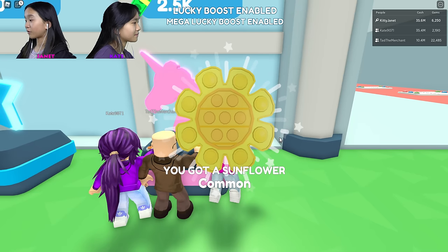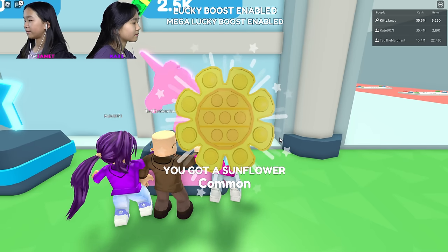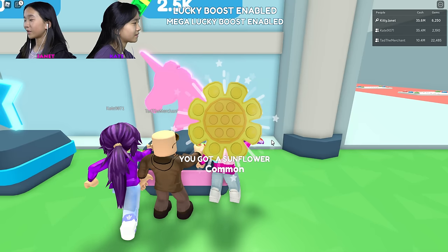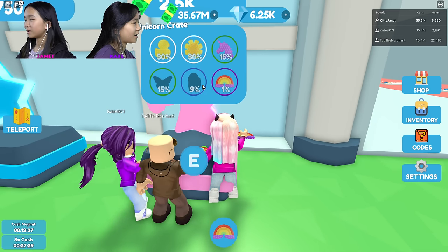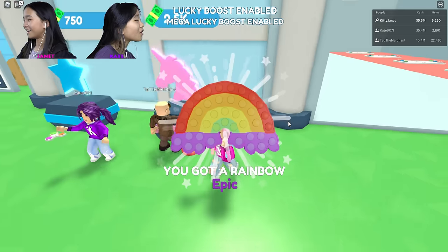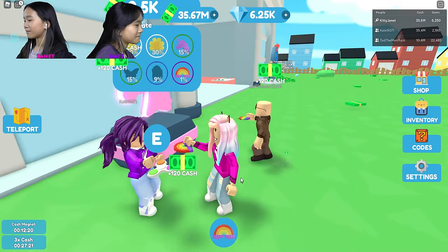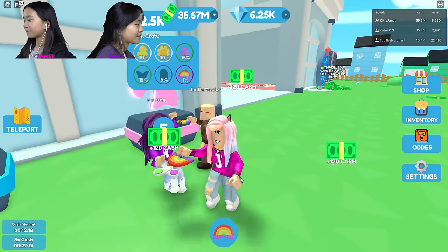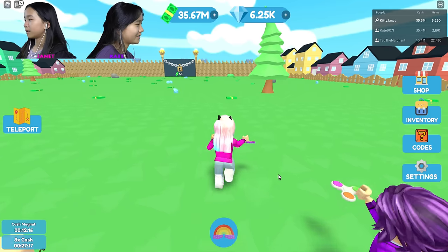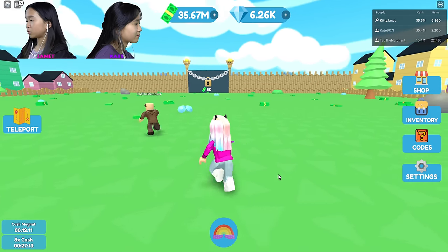I just need two more Among Us dudes and the butterfly. Nine — this will be my ninth. Oh, I got the sunflower. Hopefully I get the Among Us dude — is that the Among Us dude? I don't know, it kind of looks like it... I got another rainbow! Wow, you're so lucky. Look at it — it gives me 120 cash each time I press. Probably because you got times three cash. Yeah.